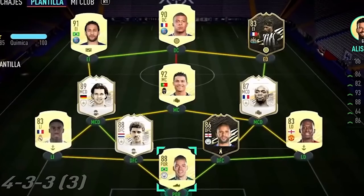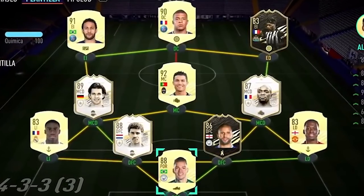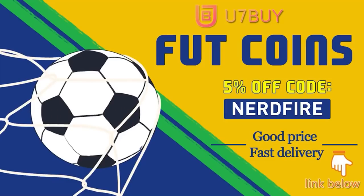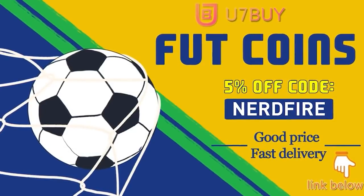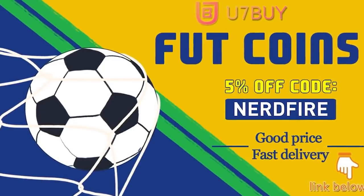Okay so 92 plus footage player picks, let's open a load of them up and see what we can get. Are you facing ridiculous teams and stuck with ones just like this? Well look no further, head over to you7buy.com and get yourself some foot coins using the code nerdfire at the checkout for five percent off your order.